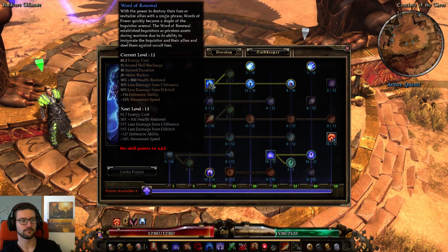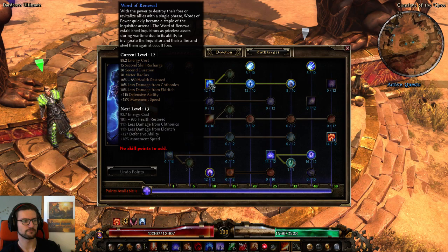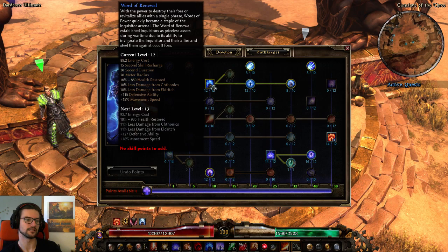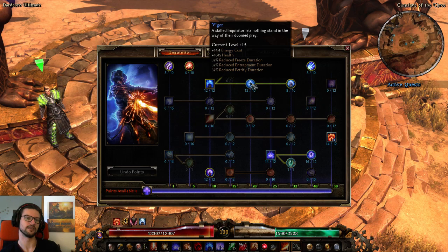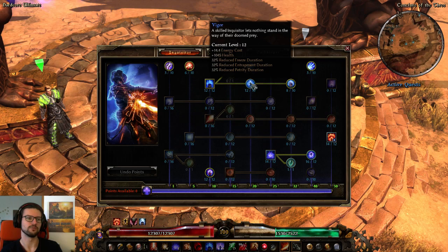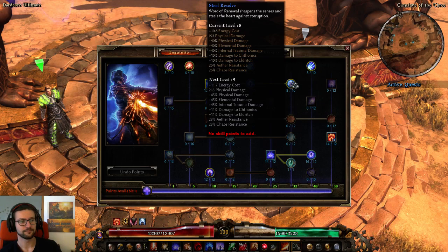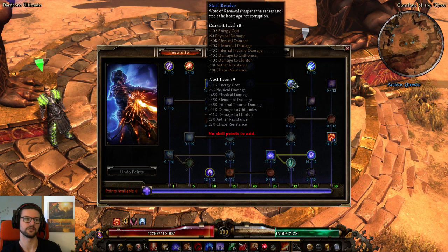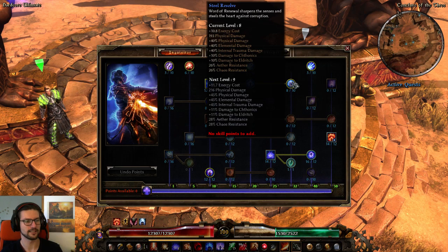Vert of Renewal at 12 out of 12. I didn't put more points here because we already have enough DA on this character; otherwise feel free to overcap it. That also covers damage from Chthonians and Eldritch. Vigor at 12 out of 10 — mostly for HP, and also because I'm playing hardcore and want more HP than in softcore. If you're playing softcore you can take this down to a 1-pointer. Still Resolve has a really nice value point at 8 out of 10 — 10% more damage from Chthonians and Eldritch, plus 26% Aether and Chaos resistance.